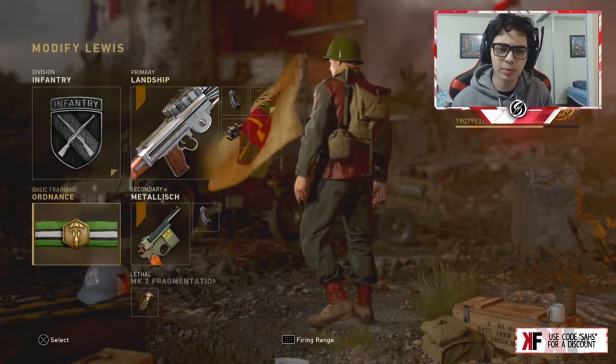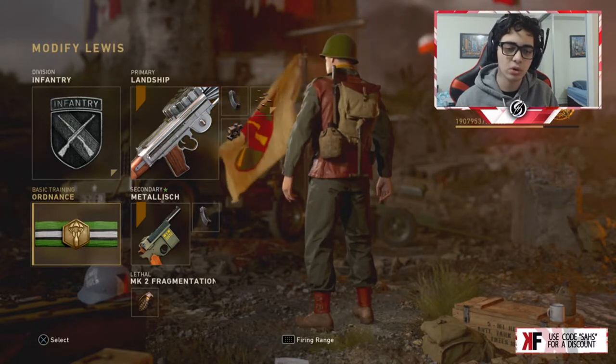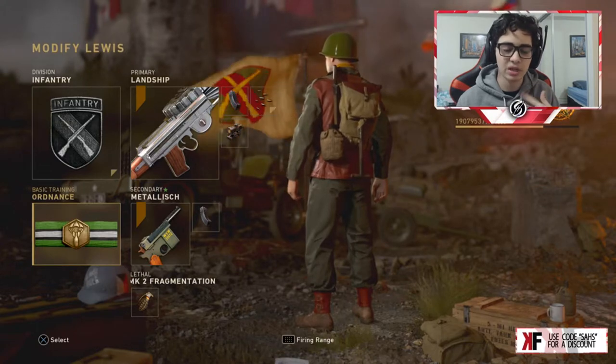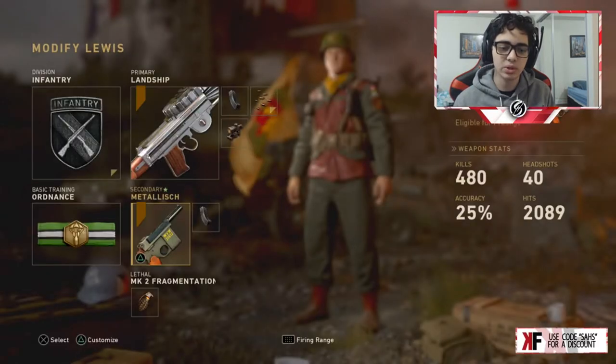Actually, I'm not running forage this time, I'm running ordnance — just so you can get a scorestreak faster, and because the Lewis has a lot of bullets, so there's no point in running forage. By the way, the 4x point I'm referencing is basically scavenger. And I originally put Metallus, the epic machine pistol. That's basically what the class setup is.